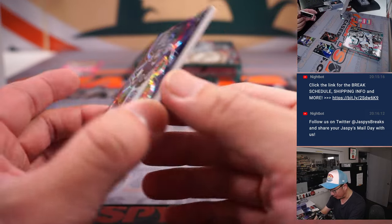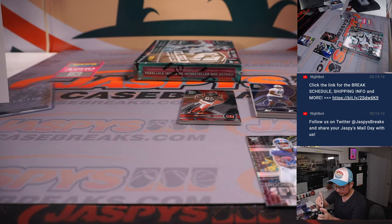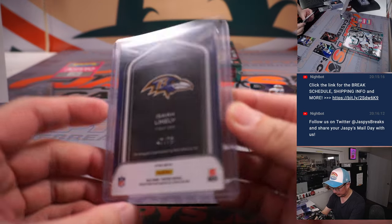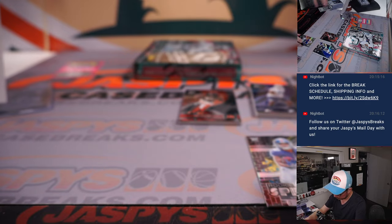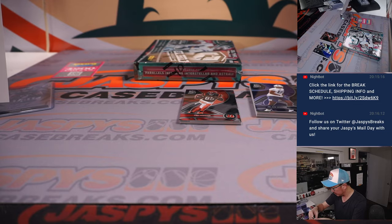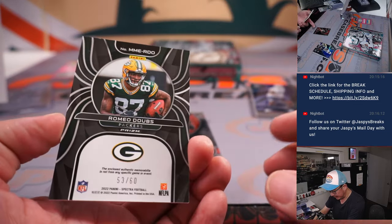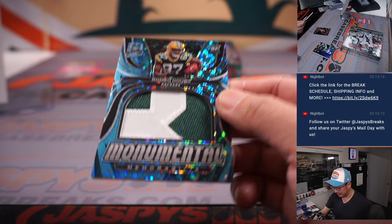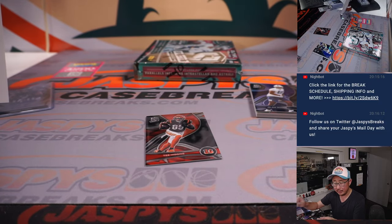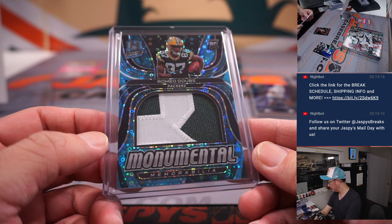We've got Isaiah Likely, 47 out of 75 — a Likely story — going to Aaron and the Ravens. 7 out of 8, Wandale Robinson. Behind T. Higgins, 53 out of 60 — Romeo Dobbs, two-color patch, monumental memorabilia for the Packers. Green Bay is a number block team, goes to Green Bay 3 — that's for Tim. Wait, check that — Robert has Green Bay 3. Sorry, Tim.